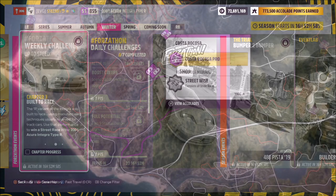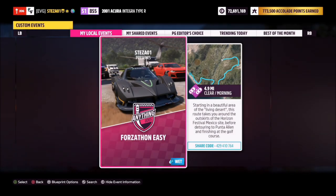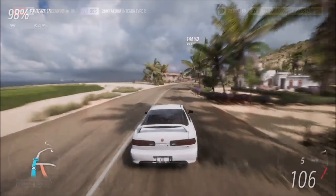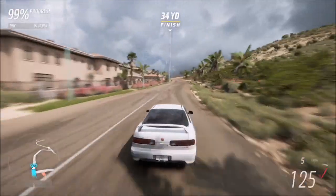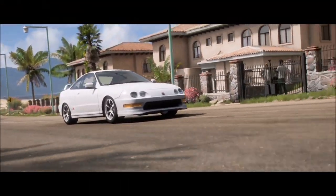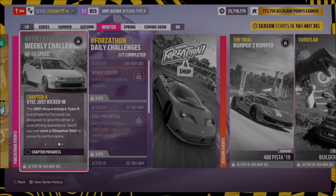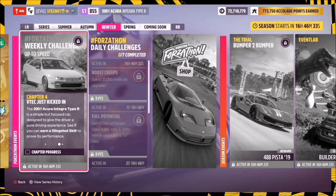The next one is really easy too — it just wants you to win a street race. I went over to the Costa Ricosa street race where I have a specific blueprint created for you to use. It's called 'Forza Thon Easy' and the share code is on screen. This is literally just a normal sprint race with no AI driver tires, so you're guaranteed to win every time. You only have to complete it once and it should take no more than two minutes 45.